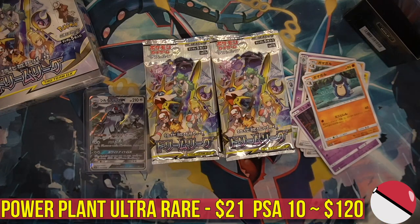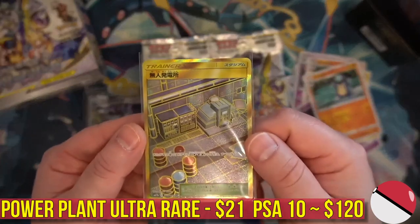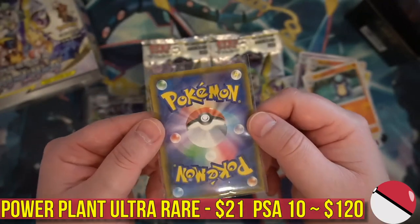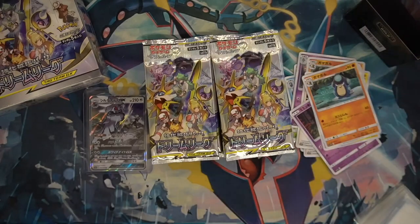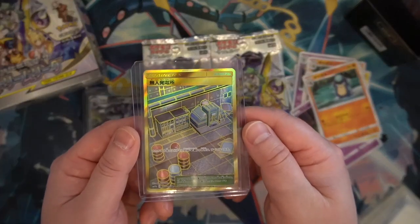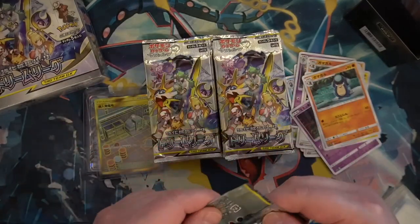With only five cards per pack, you're lucky just to get anything. The centering on this one is pretty darn good — just like most Japanese booster cards, you get some good centering. Sometimes they can be a little wonky cut, but for the most part they're pretty good. That's a nice little golden hit. Dream League is already paying off.